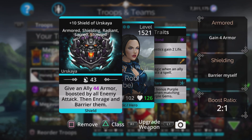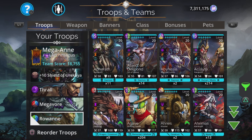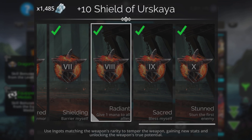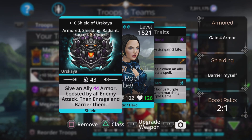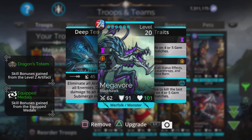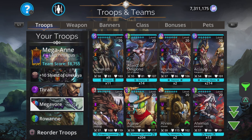Shield of Erskaya gives an ally magic-based armor boosted by all enemy attack, then enrages and barriers them. The higher the enemy level's attack, the more it's going to help us and give a bigger boost to Rowan, which is what we're going to cast it on. One thing a lot of people miss is it's got Radiant, which gives one mana to all allies. It barriers itself too, so if you cast it on someone else you effectively get two barriers — one automatically when you cast it, and one given to the target as part of the spell.